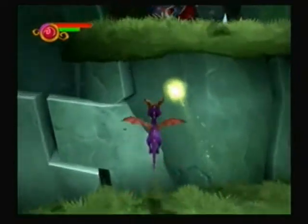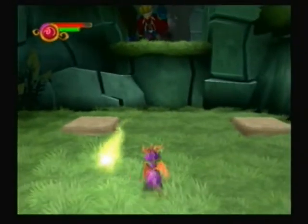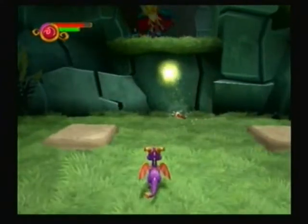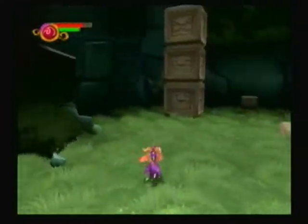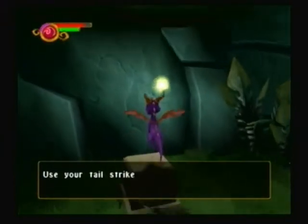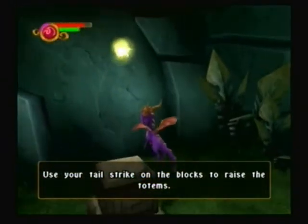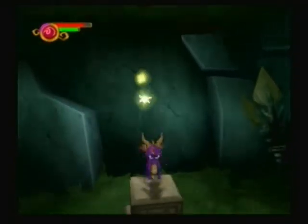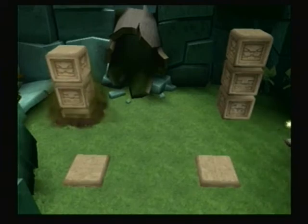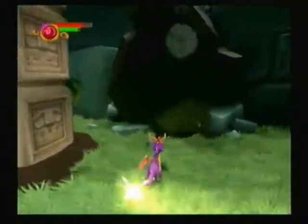Let's go after this little... let's try — I don't know how I could. Let's see. Let's go after that switch. Use my tail strike. It's sort of... Nope. Nope. Up. There we go. There's one of them. Two more. Let's get going, I suppose.